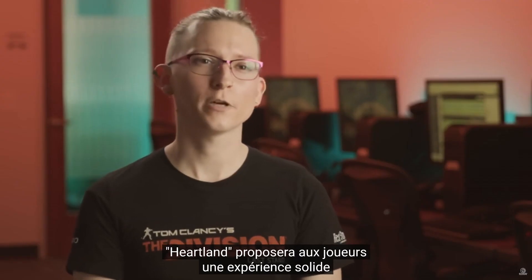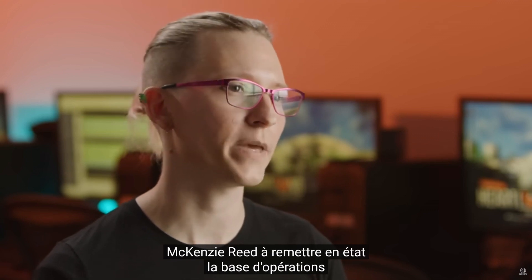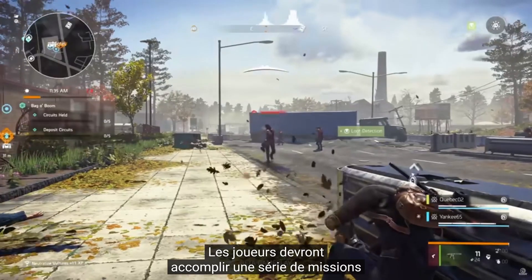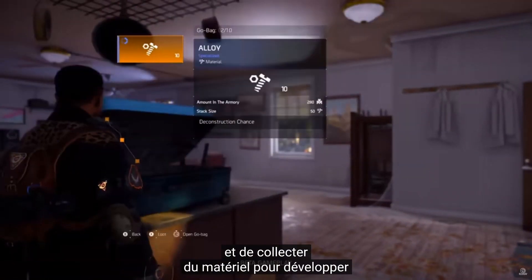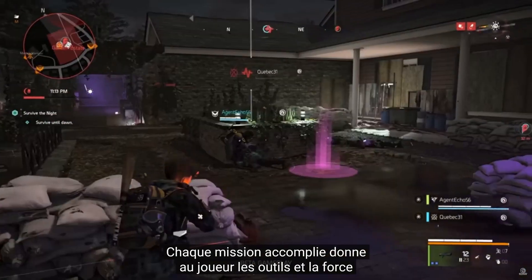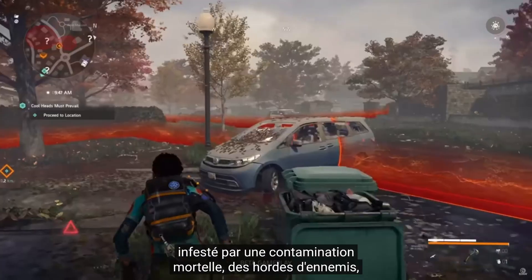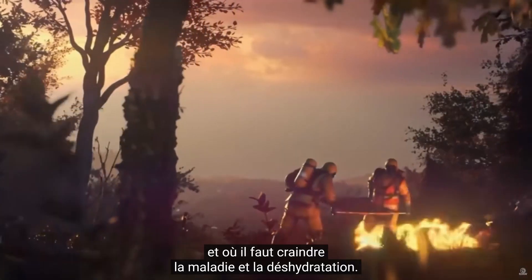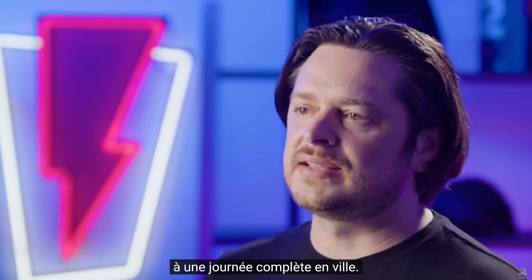Heartland launches with a robust experience for players on day one. The player's first task is to help Mackenzie Reed get Silver Creek's base of operations back up and running. Players will be tasked with completing a set of missions and projects, all focused on exploring the town and gathering the supplies necessary to help prepare the base of operations. Every mission completed gives players the tools and strength necessary to survive. Silver Creek is a hostile environment filled with deadly contamination, roaming enemy hordes, and the looming threat of sickness and dehydration. Players will have to be prepared if they hope to survive a full day in the town.